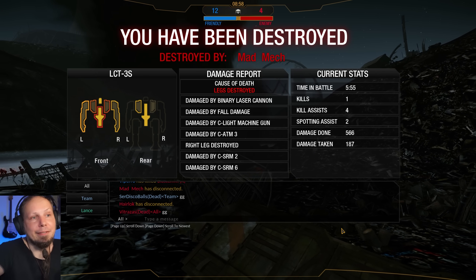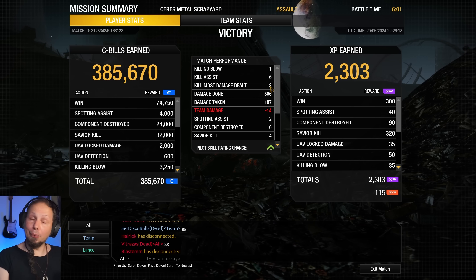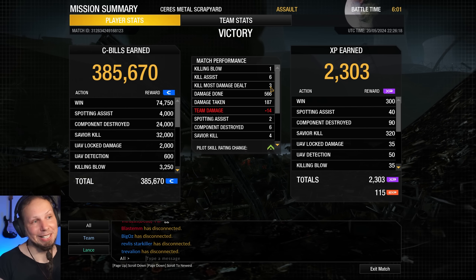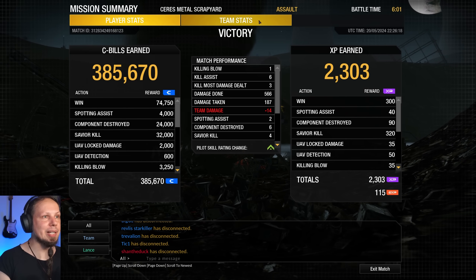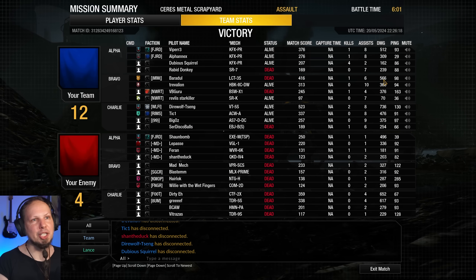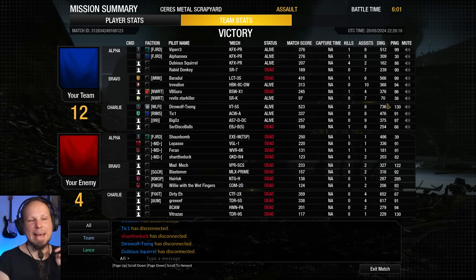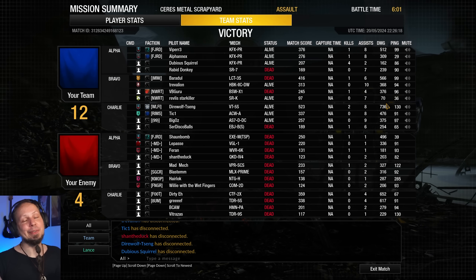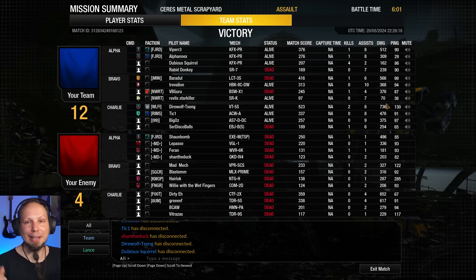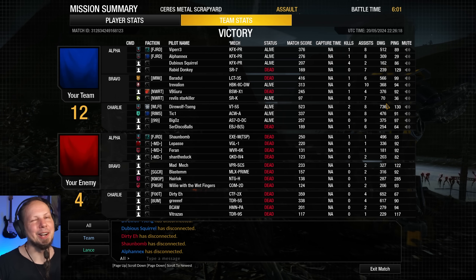Anyway, we won the fight. We dealt 566 damage in our little Missile Locust here, and we got one killing blow with three kill most damage dealt. We even got six components destroyed, and overall we were on the upper end of the damage score — 566 is the second best on our team. Not bad, everybody. That was it for today. I hope you liked the video. If you did, don't forget to leave a rating, subscribe to the channel if you haven't already, and I hope to see you next time. Goodbye!